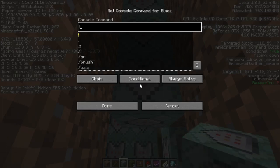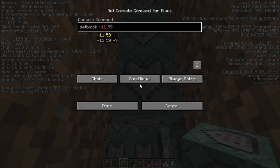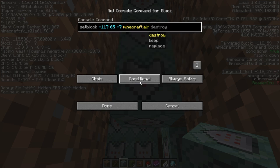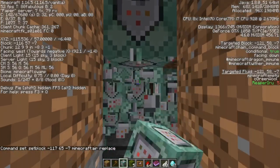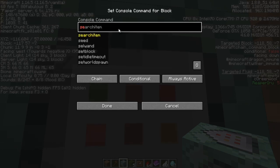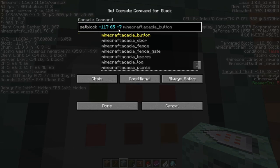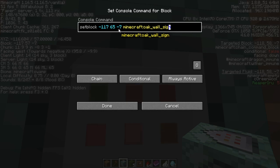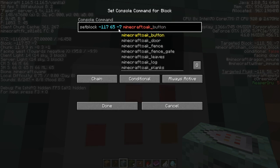In the first command block, we use setblock at -117 65 -7 to remove the existing block — using air rather than destroy, so we don't drop items. Then in a chained conditional block, we use setblock at the same location to place an oak wall sign. Make sure it's an oak wall sign specifically, not a floating oak sign. Then we specify facing east using block state brackets.